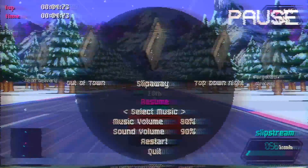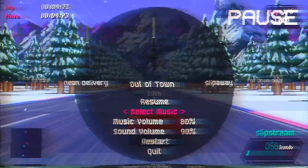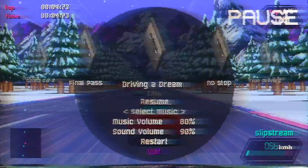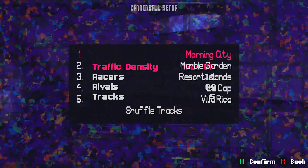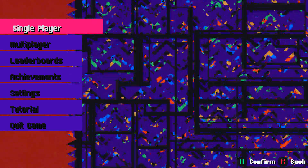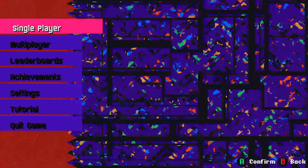Oh my god, look at this screen — it's like an old VHS, that's so awesome. I was wondering where you could switch music; it's right here. It looks so nice — sounds like you're changing a cassette tape. I don't know what Cannonball Run mode is exactly, but I think there are other cars on the road while you're racing. Anyway, this is a really neat game — a really awesome old-school racing game like Outrun, Outrunners, or the Cruisin' USA games.